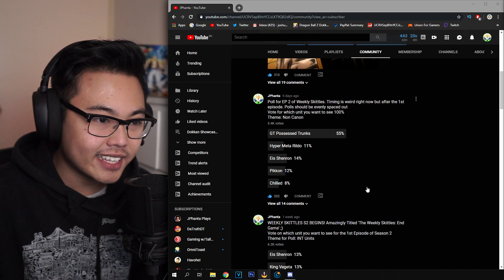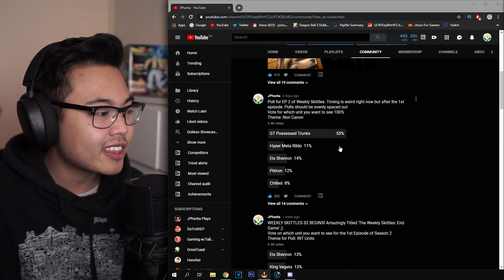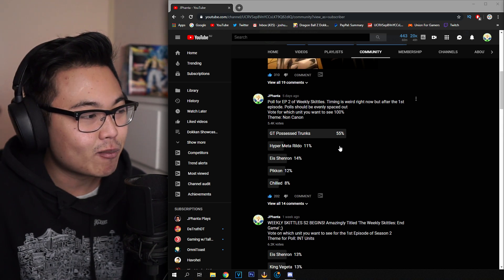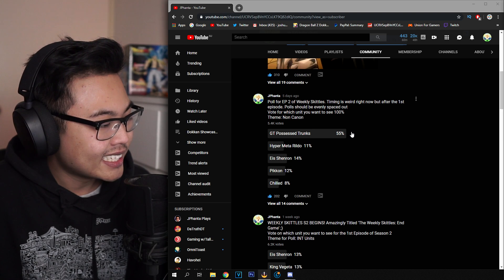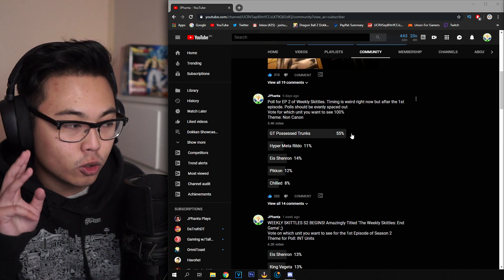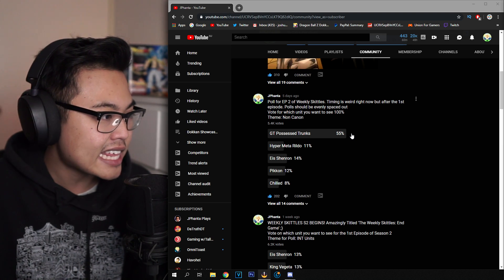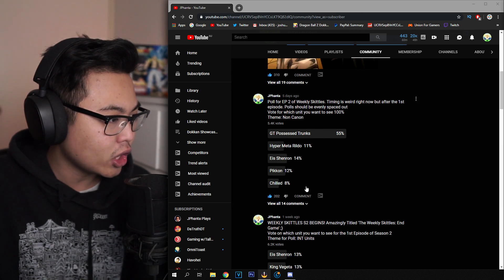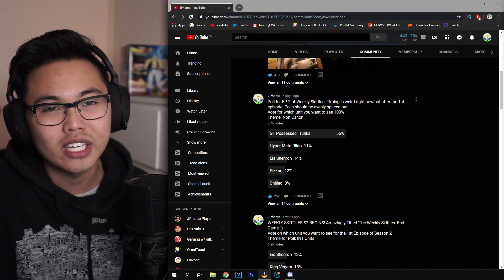The title already speaks for itself, but we can always compare what the other percentages are for today's poll. I am recording this a little bit earlier than I usually should, but we are going to be 100%ing today — GT Possessed Trunks. 5,000 of you guys voted. 55% chose Possessed Trunks. I don't know why, but I guess we're going to be doing it. I guess that's the soul of Weekly Skittles, just me 100%ing useless units.